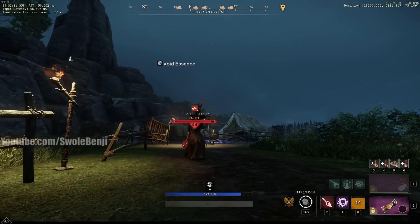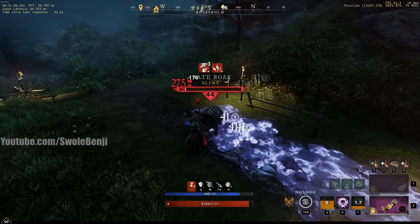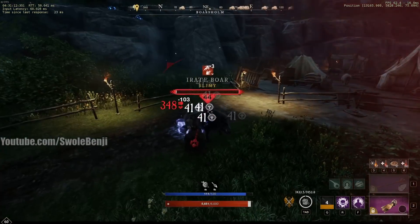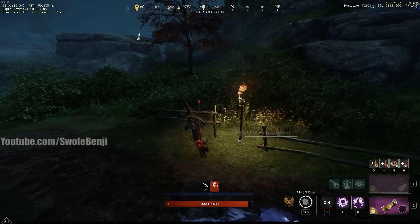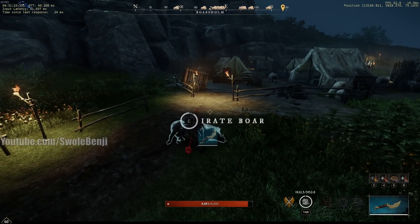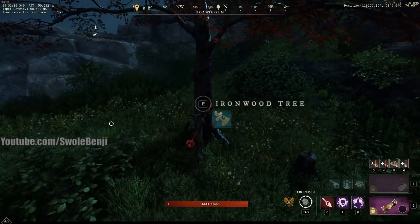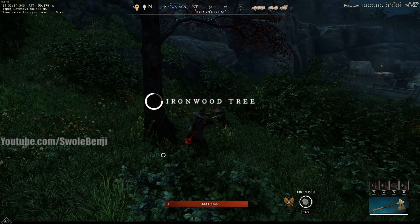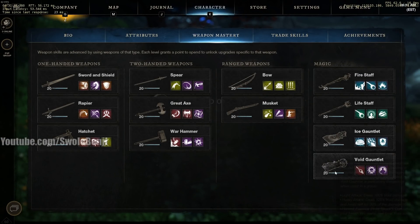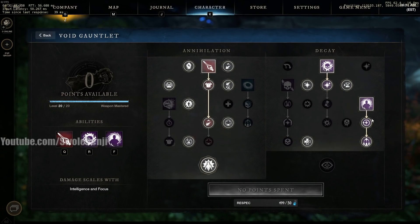Essence Rupture — which I did not use on the boars — looks like this: you put it on the enemy, they get this three-lightning-bolt icon, and all the attacks you do on them heal you for 20%. When this debuff runs out on the enemy, it does a circle of healing around you. If I'd pulled all those boars I could have cast this six or seven times — that would be six or seven circular healings. Against a really big tough elite mob, using that ability will constantly AoE heal around it, restore stamina every time you strike it. It's the best ability for AoE mob farming, tough mobs, and dungeons — cast this on the boss and your entire party is healing themselves.